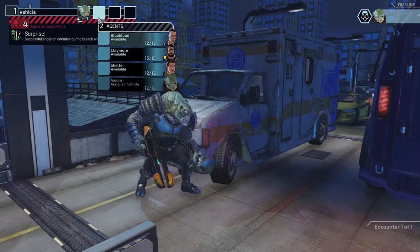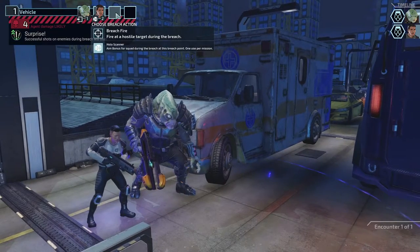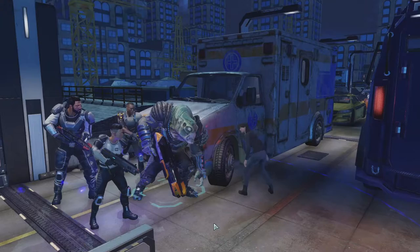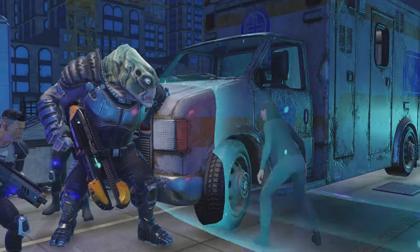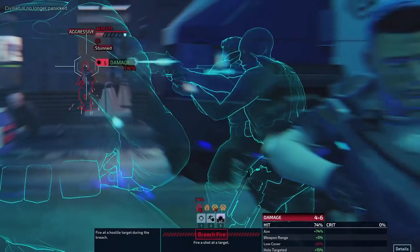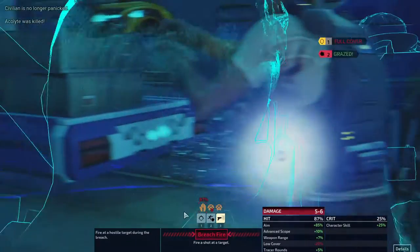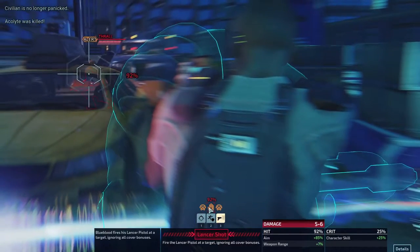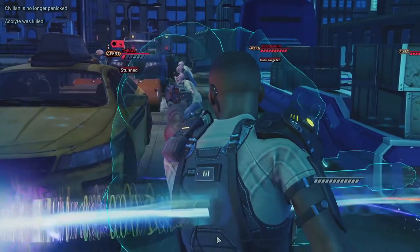Do we bring Torque? I don't think so — she's in training. Surprise shots on enemies will stun. Who has the scanner? Shelter yeah, then Blue Blood and Claymore. Is this the lady right here? Oh, this looks so familiar — I just edited a video that was in a similar position. Take a shot on them. I think that Grey is still alive though — use a Land Shot here, which increases our chances to hit them. They're stunned now.